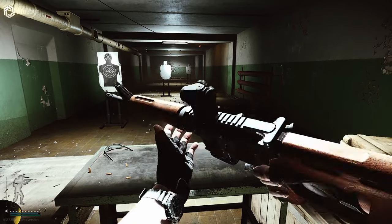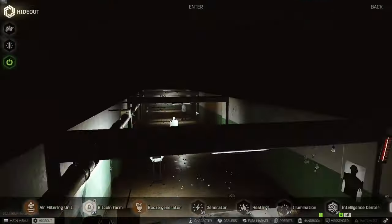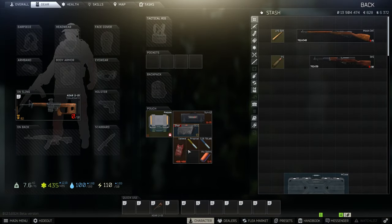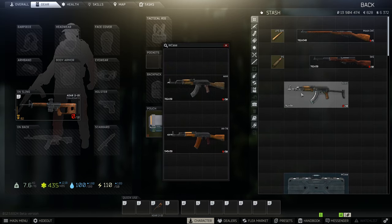Especially with M855, having a 30-rounder available off the bat early game is definitely the way to go. Wreck batteries are found extremely commonly inside jackets, industrial spawns, as well as drawers and filing cabinets. There's a load of them inside dorms on Customs, which you should really be checking out if you're trying to get keys and get your tasks done early game.